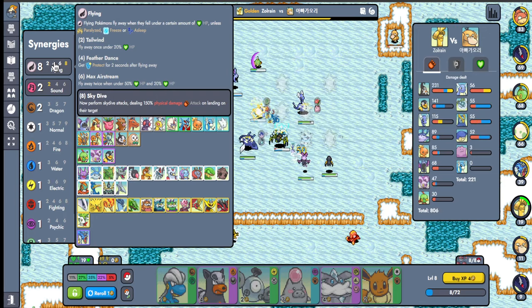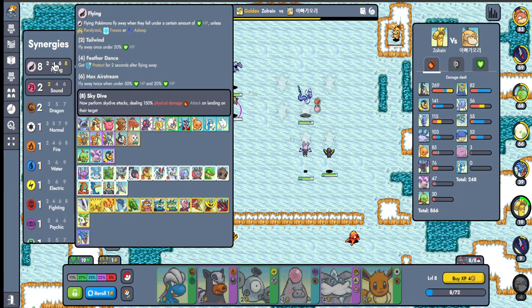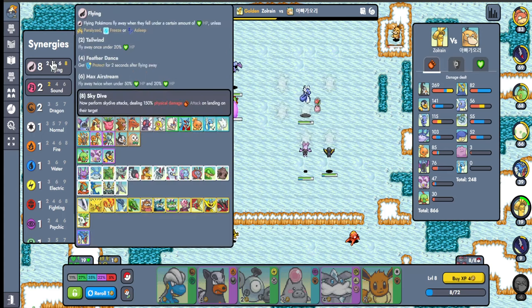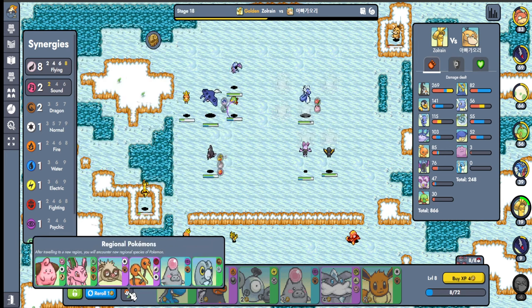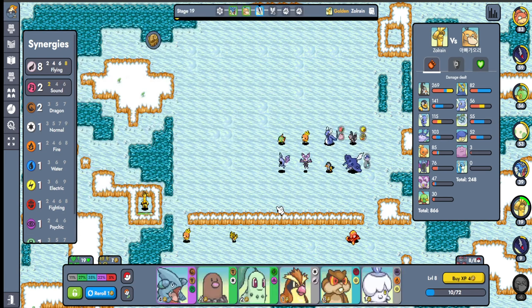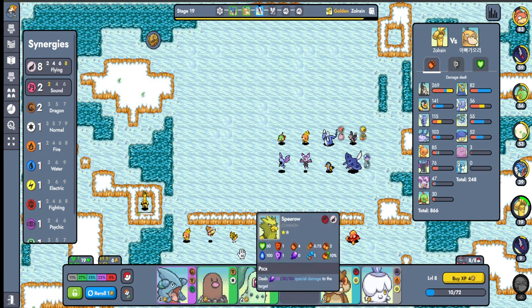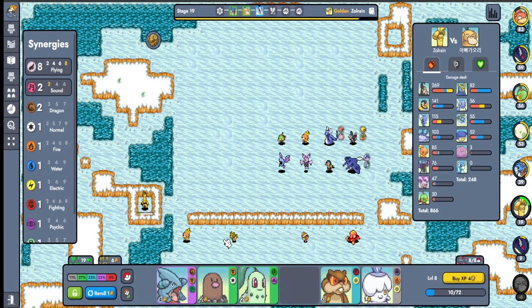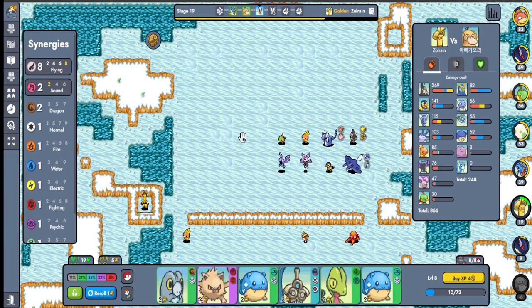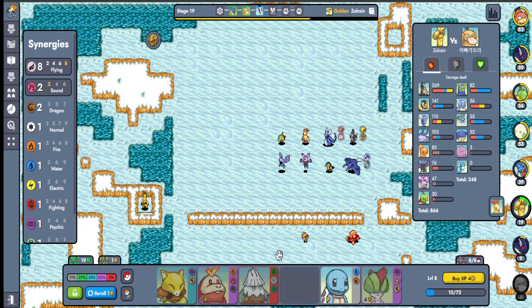I can see why Star Raptor is the worst one — a lot of the flyers you want require going all the way to three stars. Salamence is a good flyer. Dragonair, if you can find it — Dragonair would be a really nice one here. Like we needed Pidgey. Pidgey would have been really good.